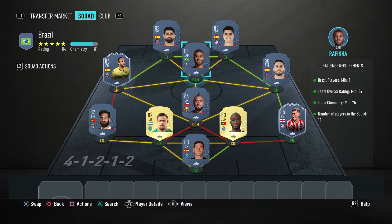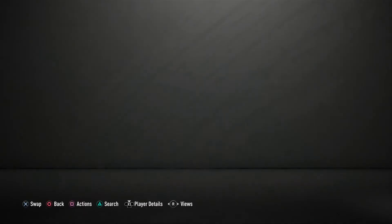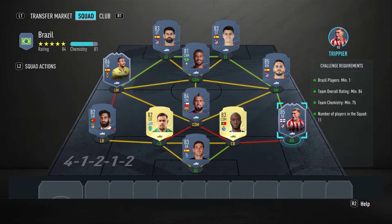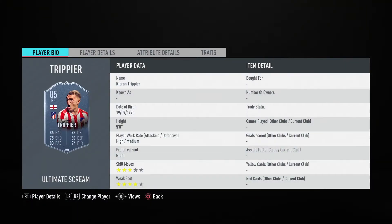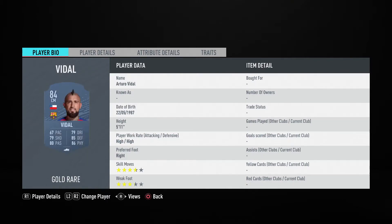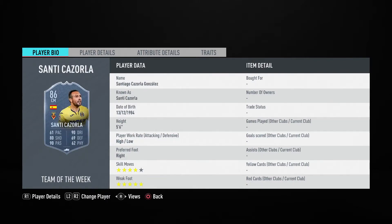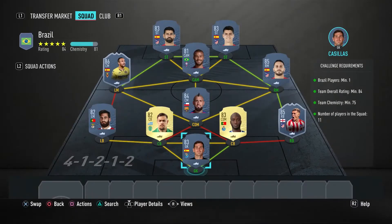The second team is about 70k for this 84-rated squad — you need a Brazilian player. We've got Rafinha in there covering that. There are a couple of special cards in this one: Team of the Week Cazorla's 86 is in there and Ultimate Scream Trippier, so go grab those two. Player names: Casillas, Trippier, Danilo Pereira, Pocotas, Rafa, Vidal, Koke, Santi Cazorla, Rafinha, Morata, and Diego Costa.